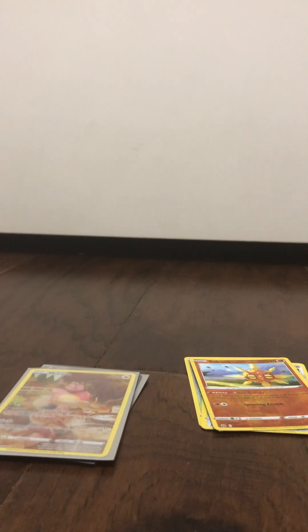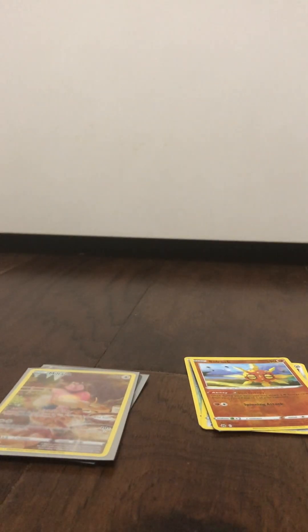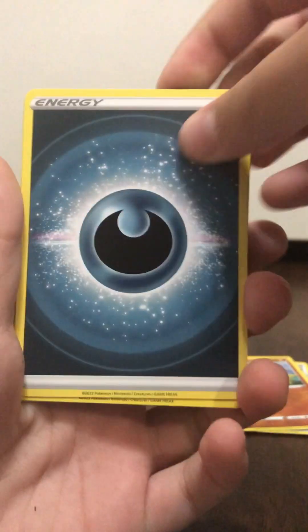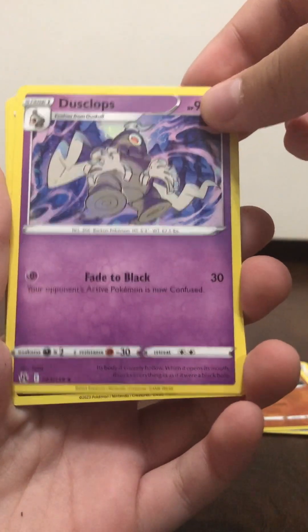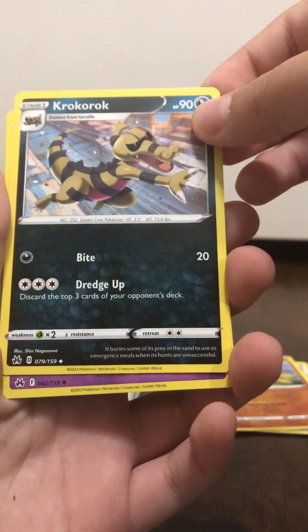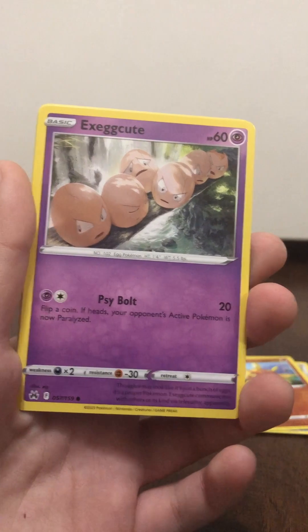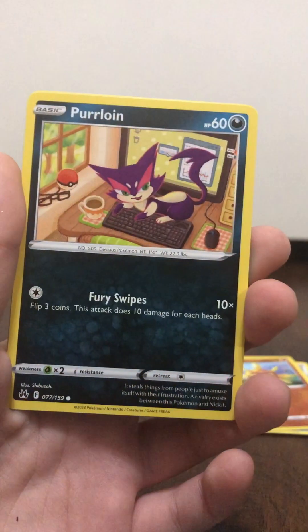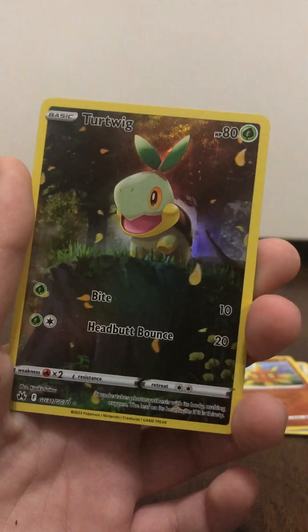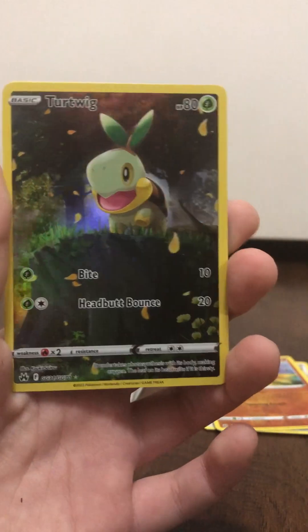Alright, so we got our last pack — code card right here if anyone wants to use that in the TCG online. Got one, two, three, four, to the front from the back. Should end up — yep. Dark Energy again, Dusclops, and Crogunk — whoa, I've never seen that before. Lunatone, Cherubi, Exeggcute, Rockruff, Purrloin the cat, Chatot. Oh — another one of these! Yo, another one of the full art Pokemon!